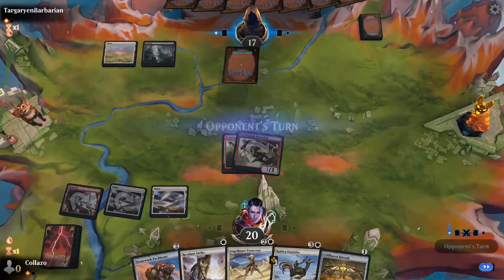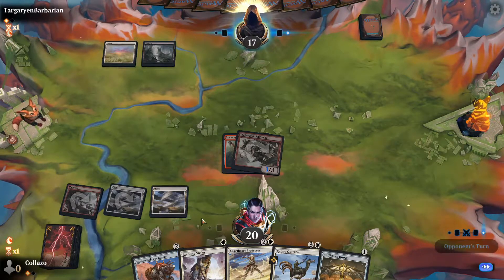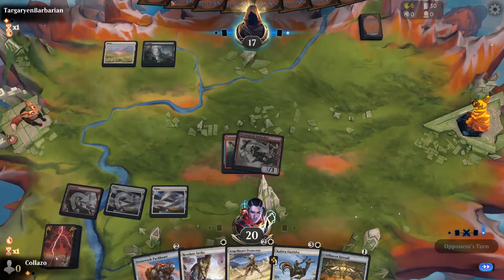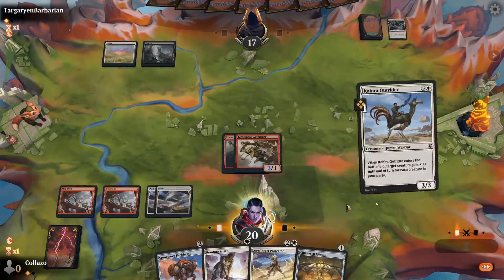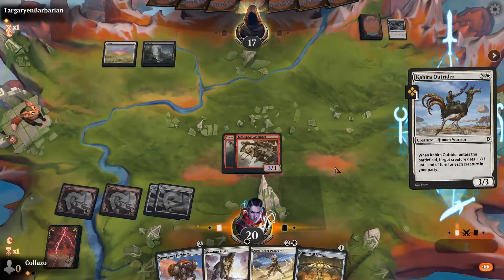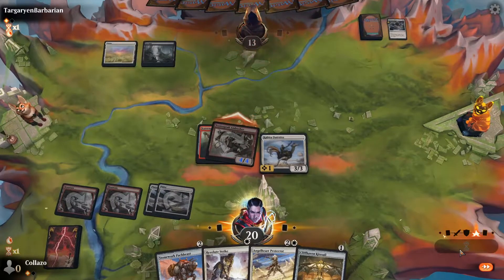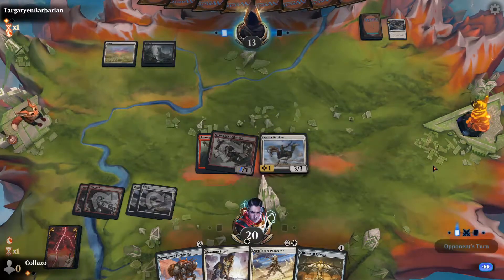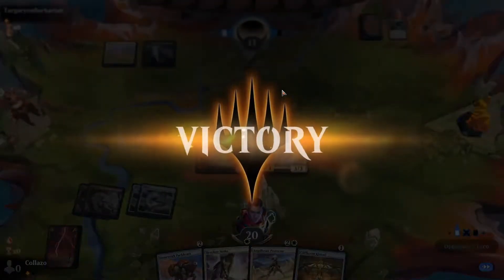I feel pretty good. We have Kite Sail in hand. This guy's getting mana screwed — really good for us against this Cleric deck. We'll play Outrider, buff Ambusher to a four-four, swing for four. Could've waited and played Protector first for an extra plus-one. Well, he got mana screwed. I don't like winning that way, but against that particular deck I'm feeling so grateful because Clerics against aggro with mana issues is not what I want to face.